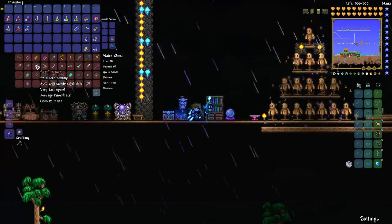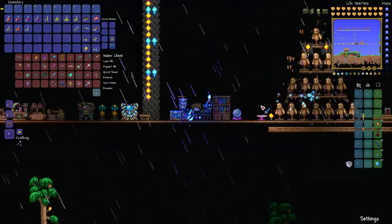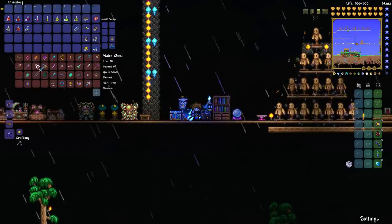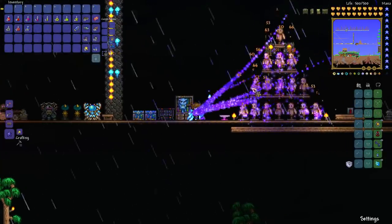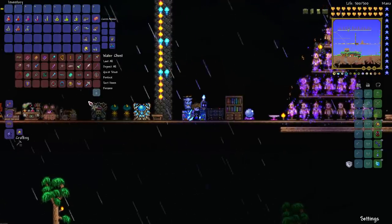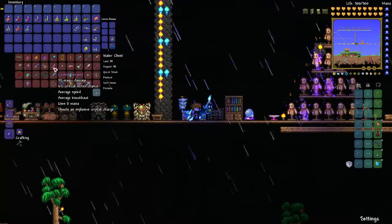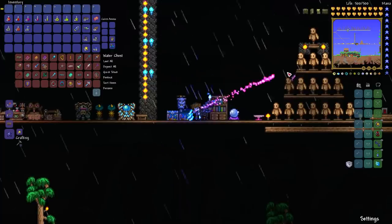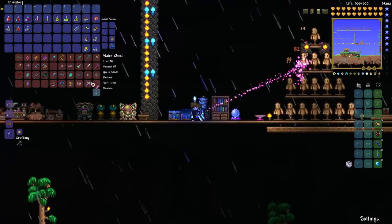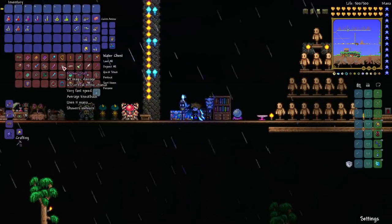If you're on one of the updated platforms, you have a few more weapons you can get early on. The Sky Fracture involves combining your Magic Missile from pre-hardmode with some extra stuff. The Shadowflame Hex Doll you get from Goblin Summoners in the hardmode Goblin Army — they're the one enemy added in hard mode goblin armies. The Crystal Serpent you get from fishing in the Hallow at any level — it has a little explosive effect, which can be quite useful.